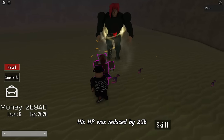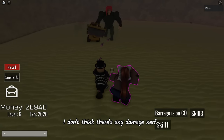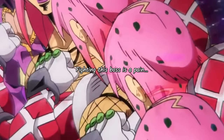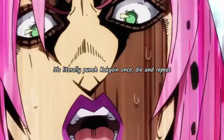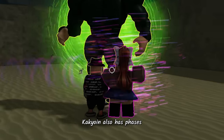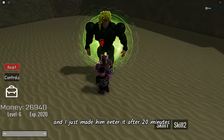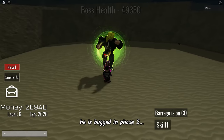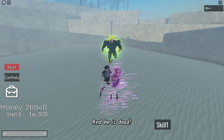Kakyoin did get a nerf — his HP was reduced by 25k and the developer also stopped him from flying. I don't think there's any damage nerf, so I'm expecting myself to die a trillion times. Just like Poochi, Kakyoin also has phases. Luckily he only has two, and I just made him enter it after 20 minutes. He gets a full heal and can teleport behind you. Unfortunately, he is bugged in phase two and can't attack me — this is truly unfortunate for him. 20 minutes later and he is dead.